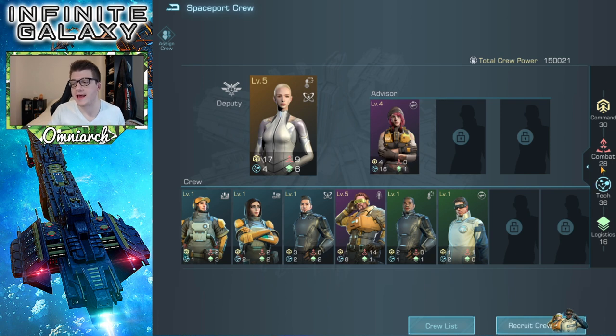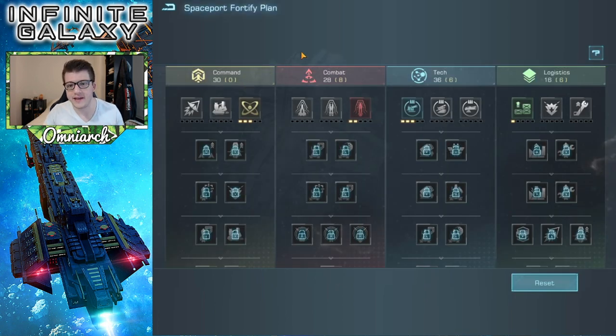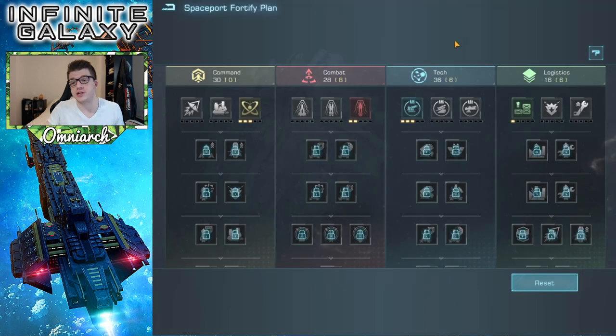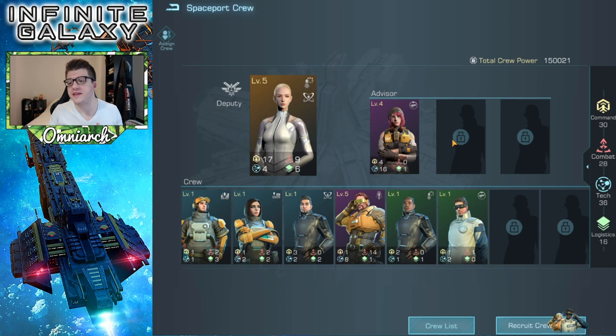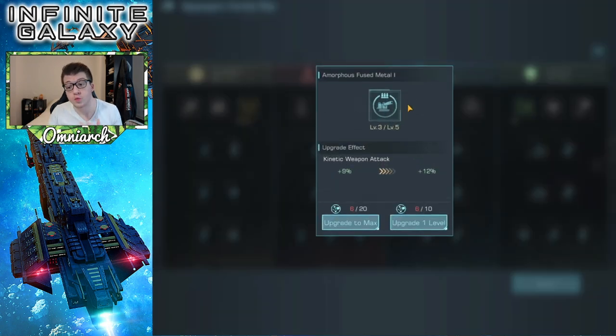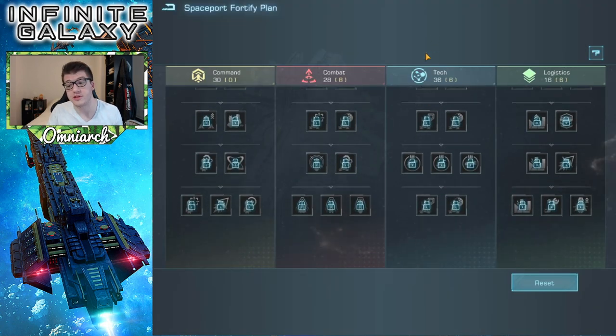Crew members also provide stat points to your spaceport, and the more stat points you have in a particular category, the more buffs you can get. For every 10 points you have on the crew for a particular category, you get one point to put in the fortify plan. I have 30 points for my command category, giving me three points to distribute. I put all three into research speed because research is super important — you can only research one thing at a time. The higher level your crew members are, the more stats they bring. For example, I'm getting 9% kinetic weapon attack, and next level I'll get 12%.